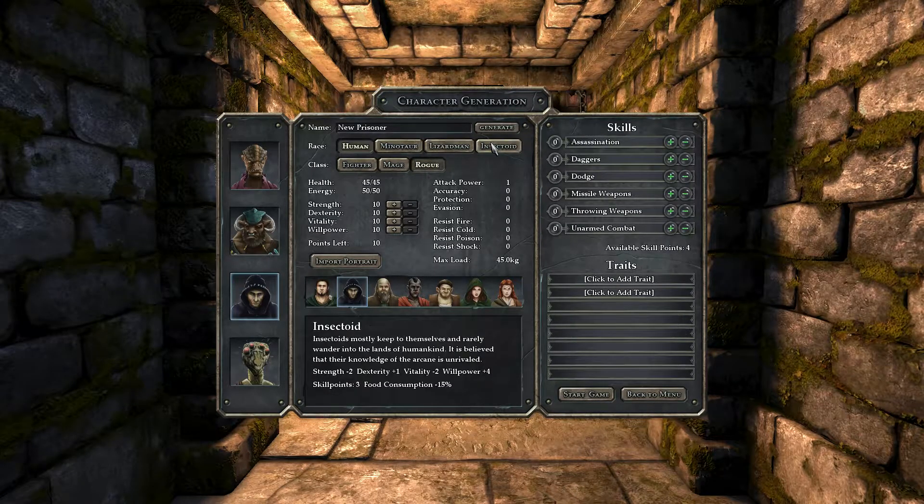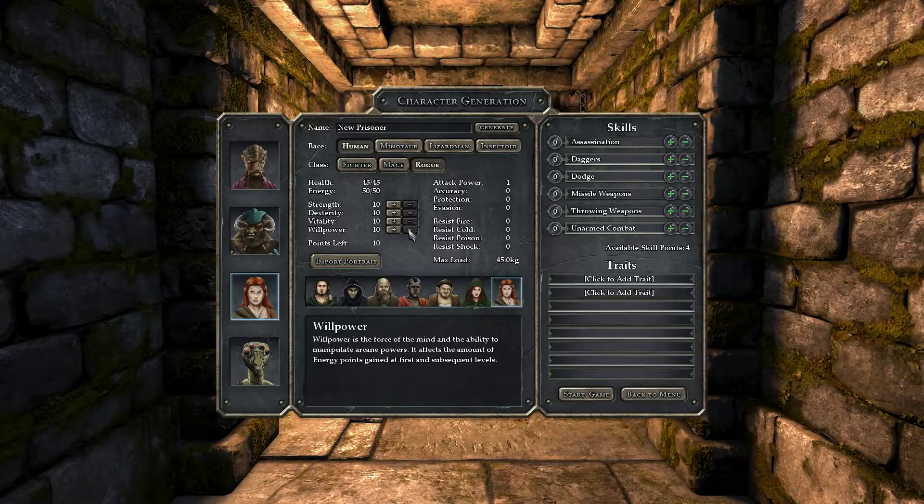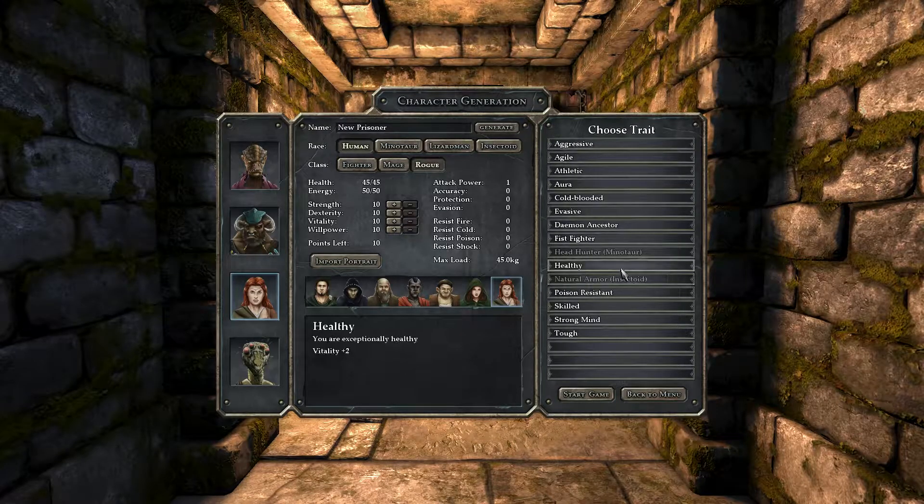You can be Figging the minotaur. That doesn't really sound like a minotaur name, but alright. So now we're going to have another rogue — maybe a human? It could be insectoid too, but I think maybe human is fine. Let's have a girl rogue.